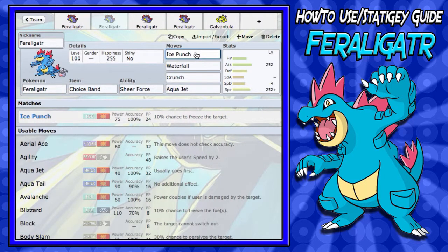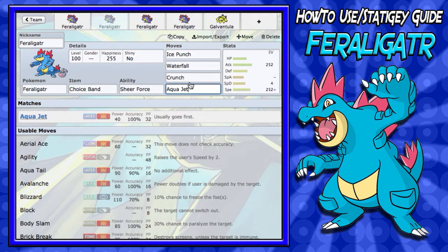For the moves on Choice Band, you're going to want Ice Punch — you cover four types there: Ground, Flying, Dragon, and Grass, what Feraligatr is weak to. Then for the second move, Waterfall of course for that STAB. Crunch again for those sweeping Psychic-types. And finally, you're going to want Aqua Jet. Aqua Jet is a very good move — if you have a Pokémon with Extreme Speed, you have Sticky Web up, but that doesn't mean you'll outspeed its Extreme Speed, so you need Aqua Jet. A Choice Band, Sheer Force Aqua Jet is very good, and with Sticky Webs you're going first every time.